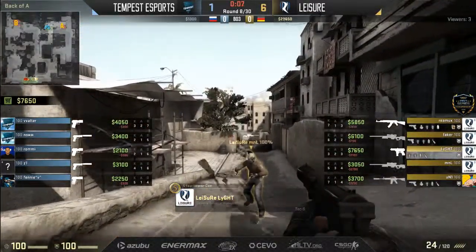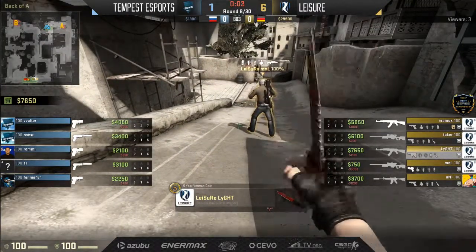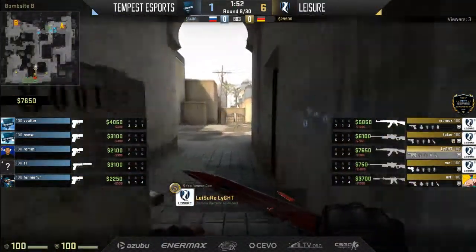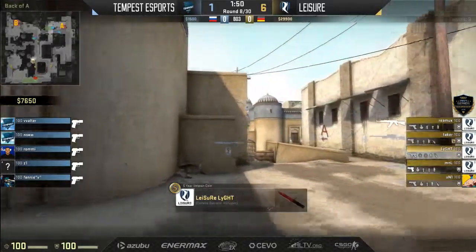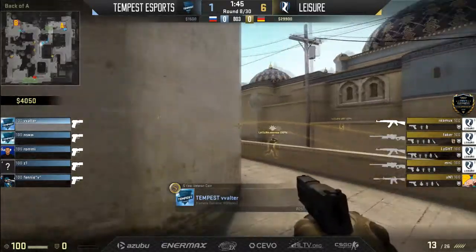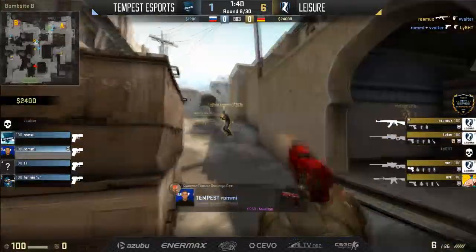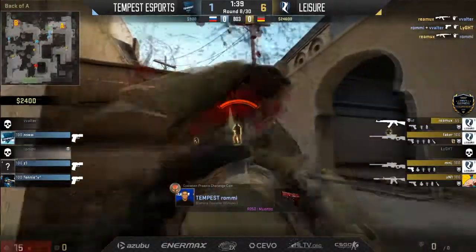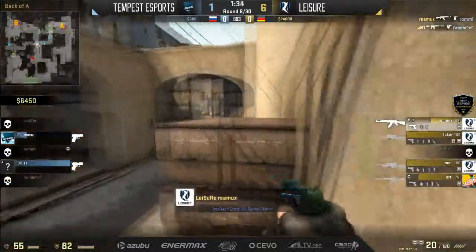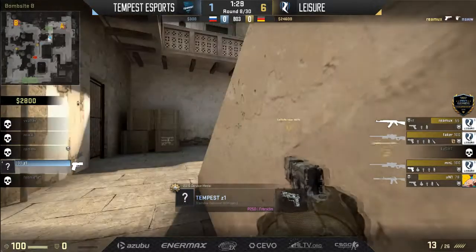Light towards the A bomb site — this is just not going well for Tempest at all. Leisure with more than enough resources to take B and still have someone poking towards long A. Z1 playing towards CT spawn, not able to find anyone. Leisure just looking very dominant, surviving with four — again, fantastic for them. It'll build that buffer we weren't able to see. Even got another round where Tempest is very minimal to work with. A couple up towards A catwalk area — Light can't secure that AWP but it queues further aggression from the catwalk.